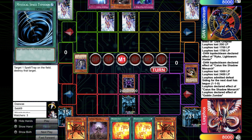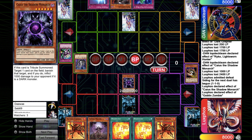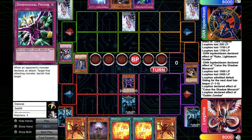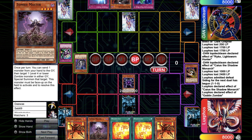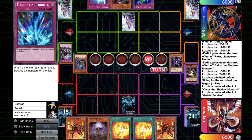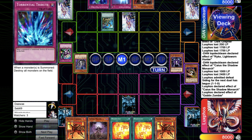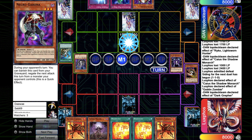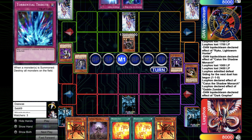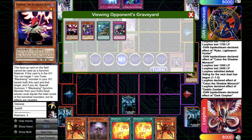I tried to attack directly but he has Dimensional Prison for the Caius. But I'm fine with Caius trading with Cyber Dragon plus Dimensional Prison, and also sending Goblin Zombie to grave to set up the Zombie Master. So I'm pretty good right now. He doesn't have anything going, but he topdecks Allure of Darkness to get the Necro Gardna. Then he goes for a Dark Grepher play, normal summoning Dark Grepher and sending Necro Gardna for some value.